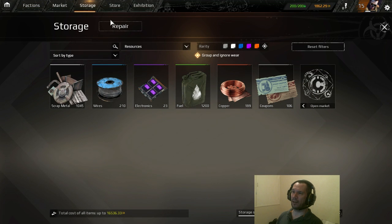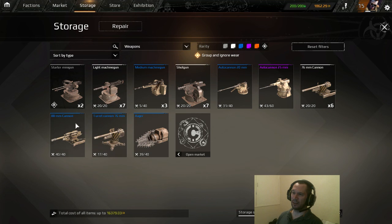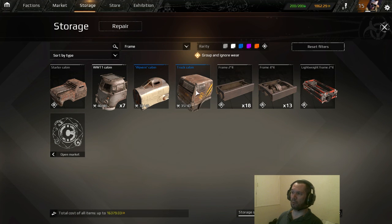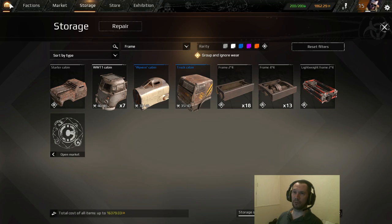Once it's complete, you have to retrieve it — there will be a retrieve button where it says parts blueprint. You left-click that, and the part will appear in your storage under the correct item category. Mine would effectively appear under frames, and your truck cabin would appear there. I hope you found this video useful, and I'll see you in the next one. Take care. Goodbye.